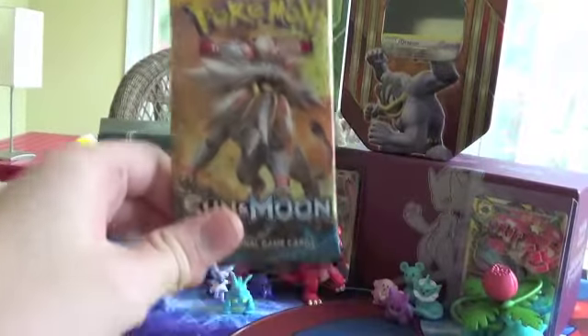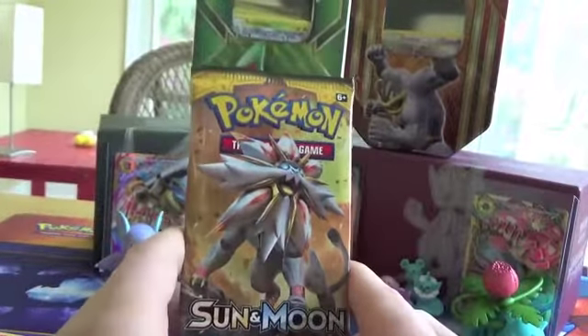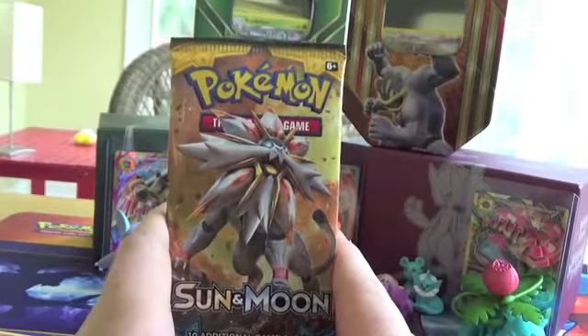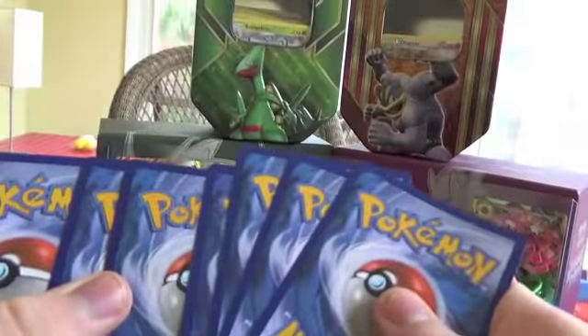Last pack — it's a Solgaleo pack. Can we get a Solgaleo Rainbow Rare? So everyone, right now I want you to stop what you're doing and no matter where you are, kiss your computer screen, your phone screen, your TV screen — whatever you're watching this video on — because we need good luck right now. Watch this, this is going to be a Crobat holo, I'm going to call it. We are due for good pulls. Last pack, I'm determined. Maybe we can get the gold ultra ball — why not? I don't see why we can't pull a gold ultra ball.